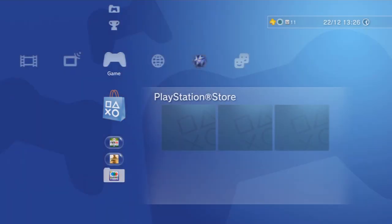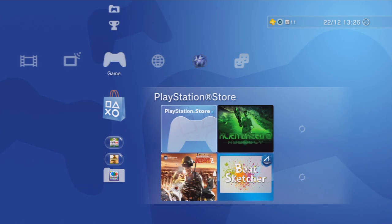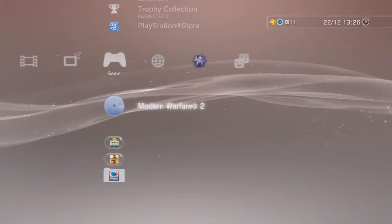Then get your copy of Modern Warfare 2 and insert it into the PlayStation. You'll just have to wait for it to load. As I said, you do need Modern Warfare 2. It may only work for the BT Home Hub because other people have tried it and it doesn't work, but if you have the same router it does work. There's only one try, so give it a go.